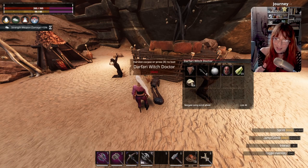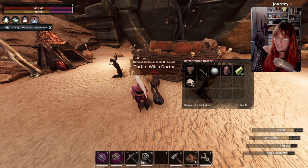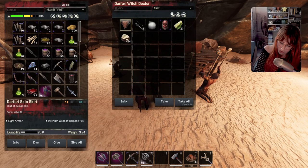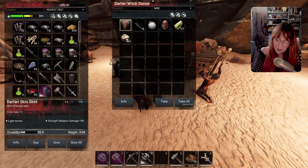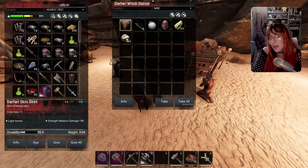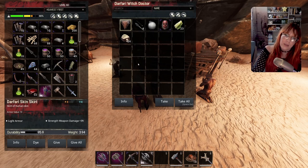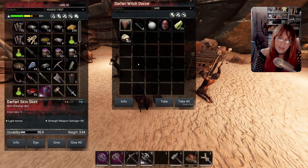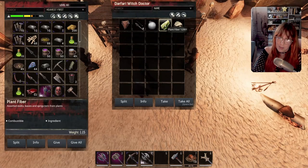I came over here to show you the witch doctor — and I spotted it, which never happens. It doesn't spawn here very often and I killed it and it had the witch doctor mask, but unfortunately I didn't catch any of it on recording. It's not a 100% chance of being here. It is a purge thrall so if you knock it out and take it back to your base it will craft stuff really quickly compared to others. It used to be the only way to get certain dyes. It's also quite rare to spawn here, so I'm miffed I didn't record that.